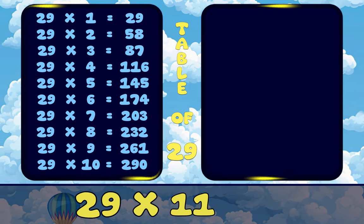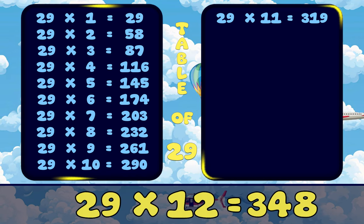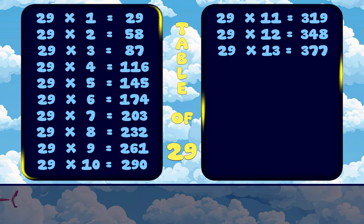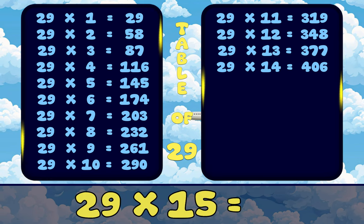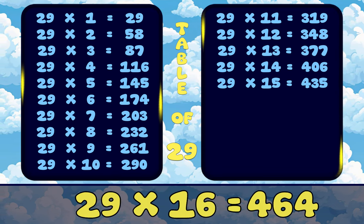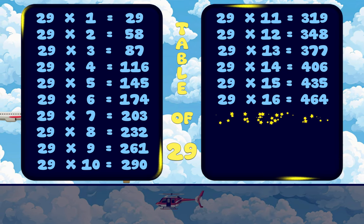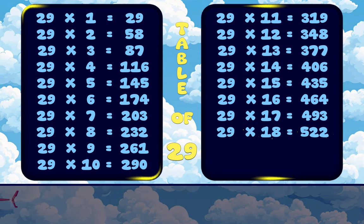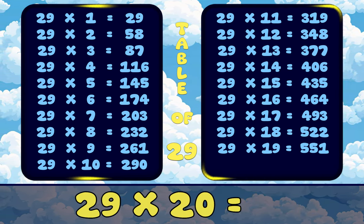29, 11's are 319. 29, 12's are 348. 29, 13's are 377. 29, 14's are 406. 29, 15's are 435. 29, 16's are 464. 29, 17's are 493. 29, 18's are 522. 29, 19's are 551. 29, 20's are 580.